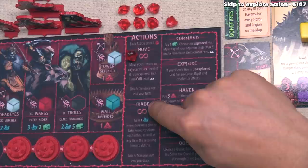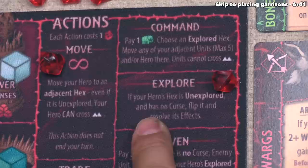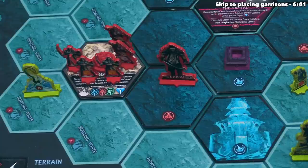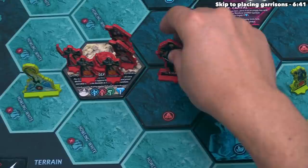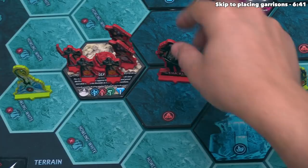The red player decides to take the explore action next. It says: if your hero's hex is unexplored and has no curse, flip it and resolve its effects. The hero is on an unexplored hex without a curse — these tokens over here are curse tokens, so if one were on top of an unexplored hex, the hero would not be able to explore it. Since that's not the case, we can flip this hex over and resolve its effects.